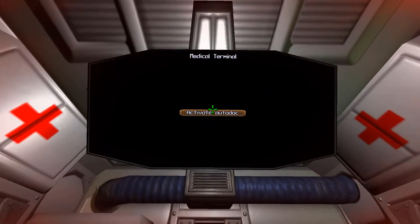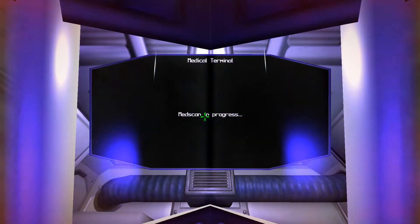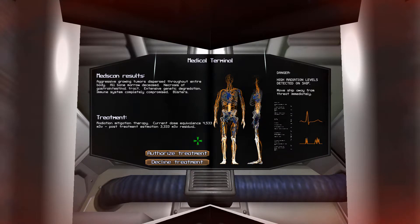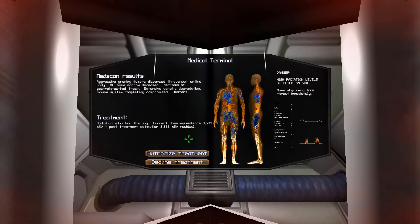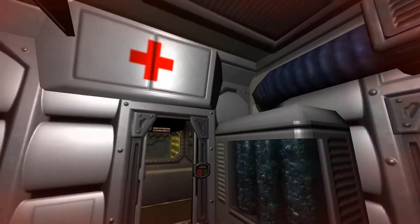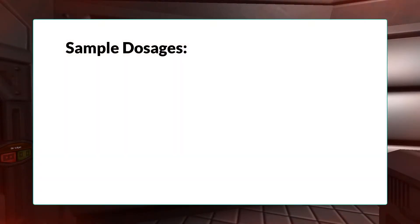Let's step into the terminal again and see what our current exposure is. We're currently up over 4,533 millisieverts — that's 4.5 sieverts. We're still showing aggressive growing tumors, genetic degradation, and blisters. We'll give it a little more time before we try breaking orbit. While we're waiting here, being slowly irradiated, let me give you some examples of radiation doses in the real world.